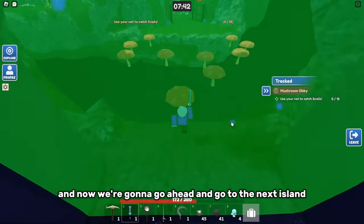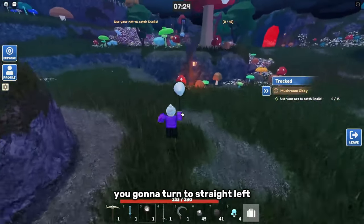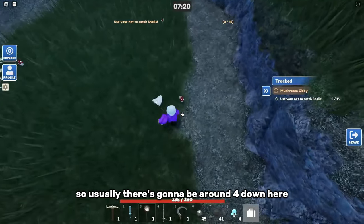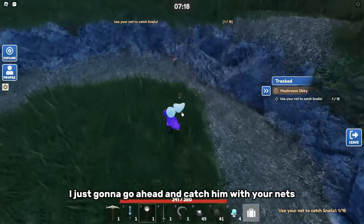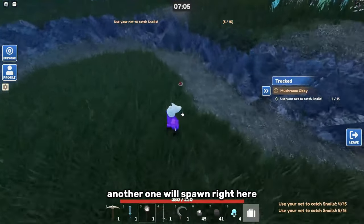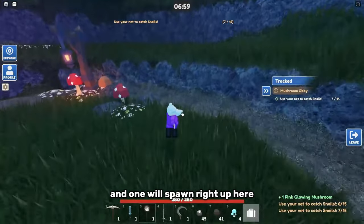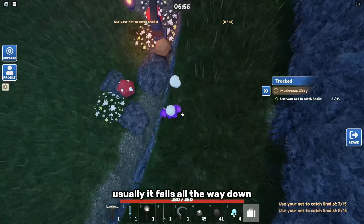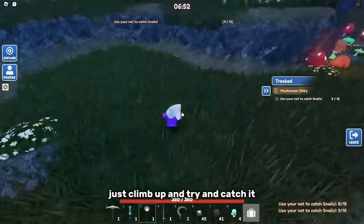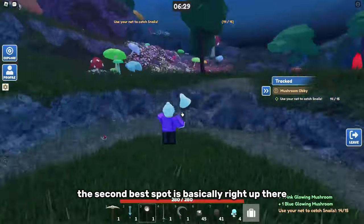Now we're gonna go ahead and go to the next island. When you come straight in here, you're gonna turn straight left. Usually there's gonna be around four down here and you're just gonna go ahead and catch them with your net. One will respawn right here, another one will spawn right here, another one right here, and one will spawn right up here. Usually it falls all the way down, but if it hasn't fallen down by the time you get there, just climb up and try to catch it like I did.